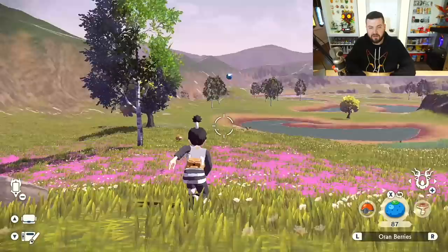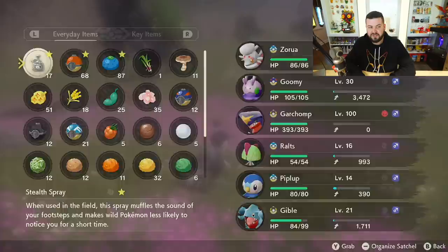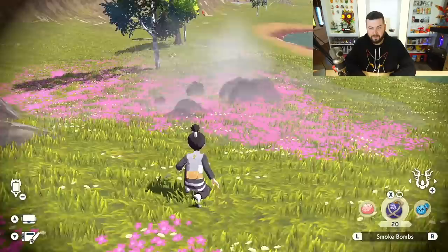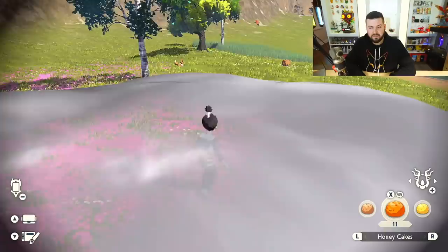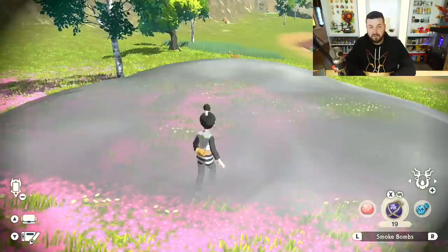I'll throw out a berry first to gauge my range and where the Eevee is. That Bidoof is going to get in the way, so I'm going to use a stealth spray on myself and drop down a smoke bomb. Anytime I'm in the smoke bomb, whether kneeling or standing, I'll be masked - which makes this a lot easier. Now I throw a plump bean over there and see how Eevee is fixated on it. The icon goes from orange to yellow.